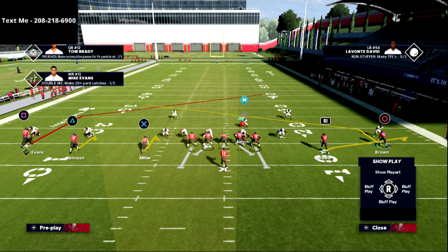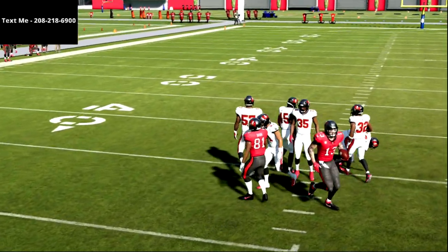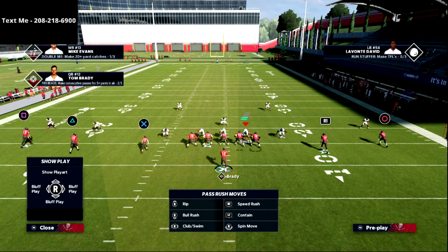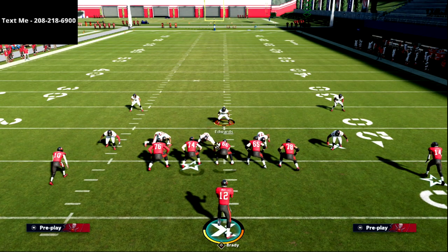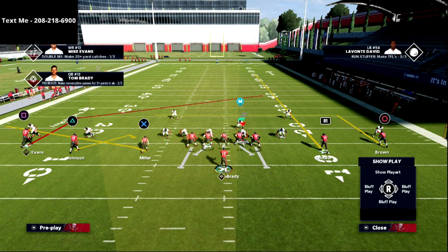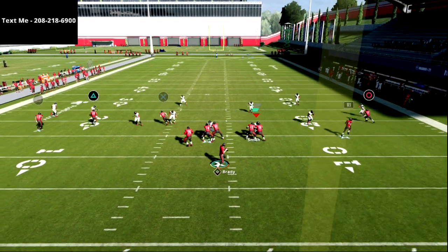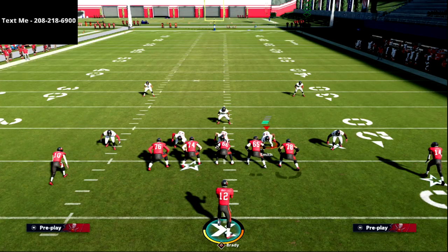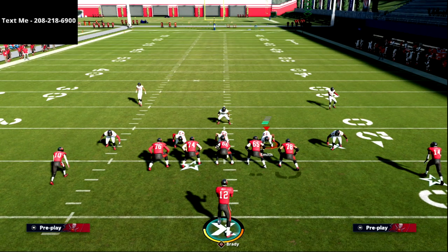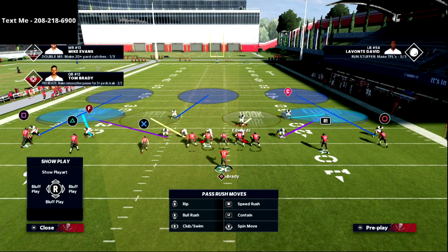This first version uses double hitches with the slant quick-snap concept. Our first read on this play is always the post — it can be thrown basically as soon as he cuts inside. As soon as you see he has inside leverage, he's going to beat any defense if the safety is in a vertical zone. This is the most popular defense in the game — the Mike Woods 3. I've got my vertical hooks set to 10, curl flats set to 10, and flat zones set to 30. These hitches hold the underneath zones, giving you a lot of room to hit Mike Evans.